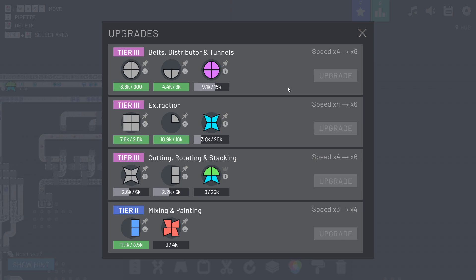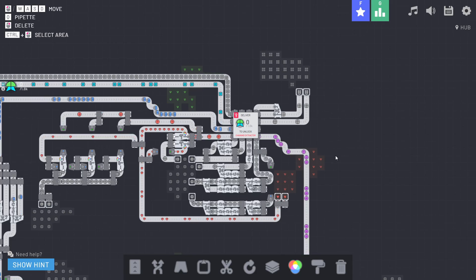The upgrade system requires multiple shapes to go in. For example, to get to tier three of belts, distributors, and tunnels I need 900 gray circles, 3,000 lower half circles, and 15,000 total purple circles. The same applies to extraction upgrades. This becomes more complex as you get into higher tiers.